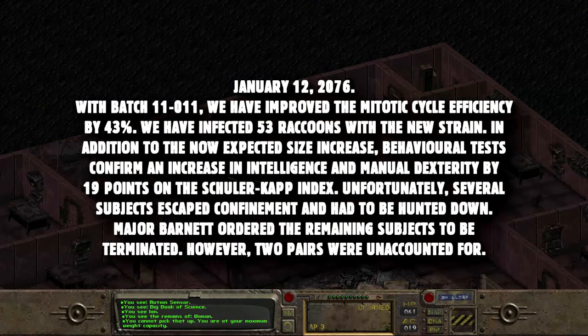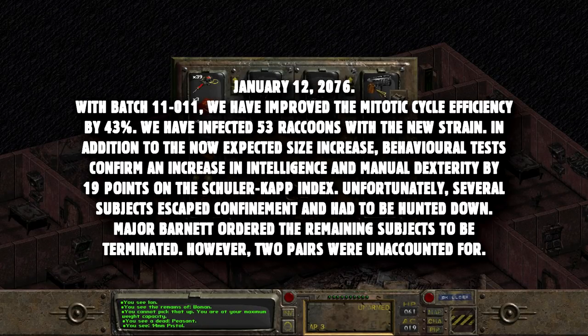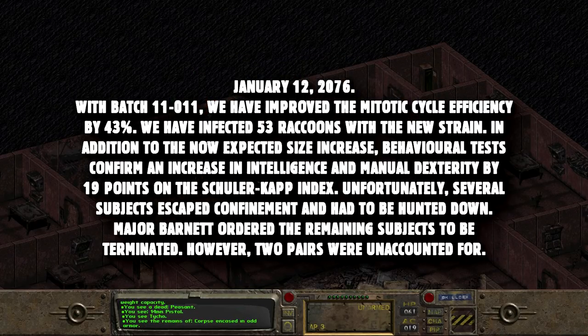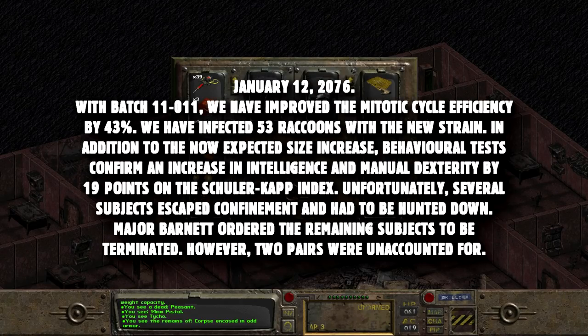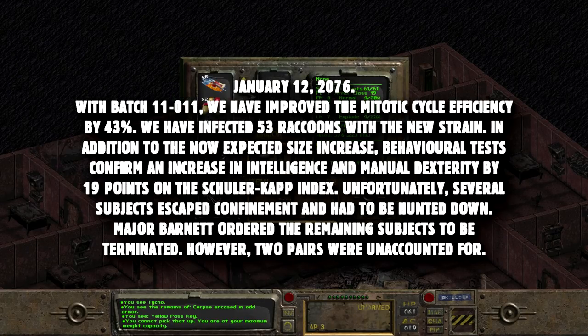It reads: January 12th, 2076. With batch 11-011, we have improved the mitotic cycle efficiency by 43%. We have infected 53 raccoons with the new strain. In addition to the now expected size increase, behavioural tests confirm an increase in intelligence and manual dexterity by 19 points on the Sculler Cap Index. Unfortunately, several subjects escaped confinement and had to be hunted down. Major Barnett ordered the remaining subjects to be terminated. However, two pairs were unaccounted for.